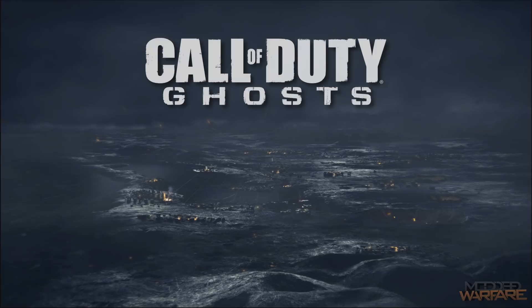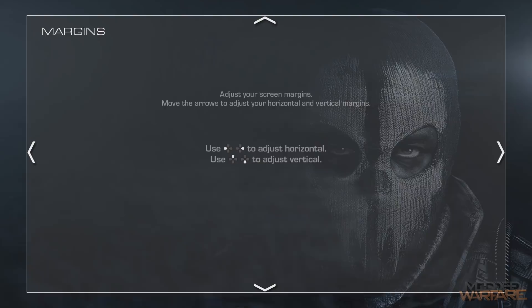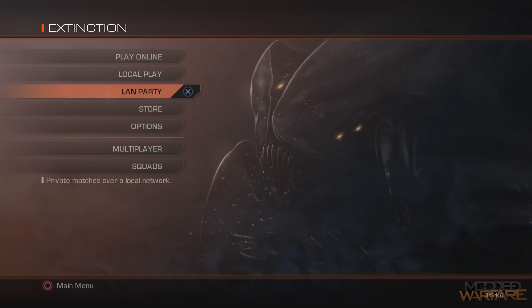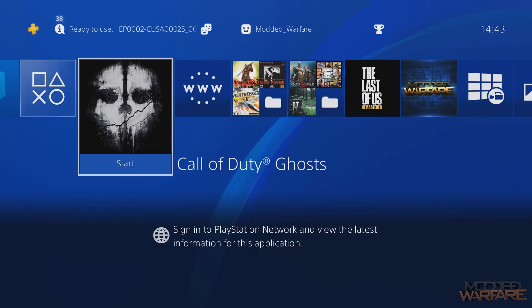Call of Duty Ghosts Extinction mode should be available from the menu if the update is installed — the base version of the game does not have the option to start Extinction. You can see Extinction is unlocked, and the version in the bottom right-hand corner is 3.15, which is not the base version. That's basically how you back up your disc games and run them from the hard drive without the disc, as well as the updates, and create fake package files from them so you can have that as a backup you can install whenever you want. Because it's now installed as a fake package game, you have to run the Homebrew Enabler or Mira plus HEN whenever you want to run the game, but you can run it from the hard drive without the disc.